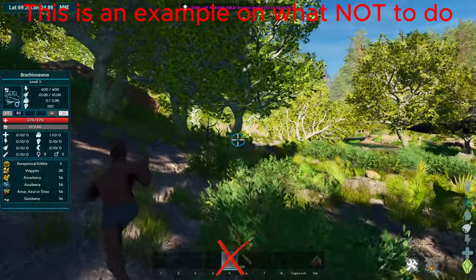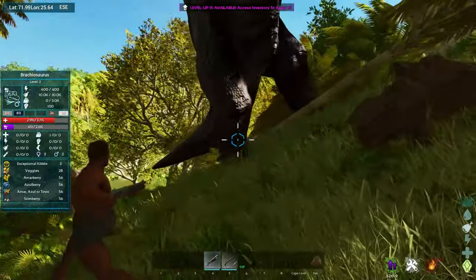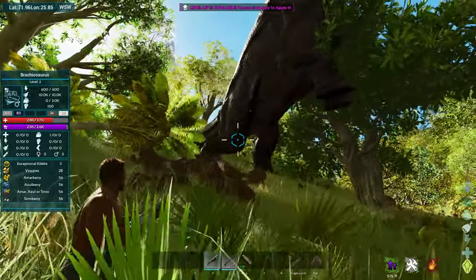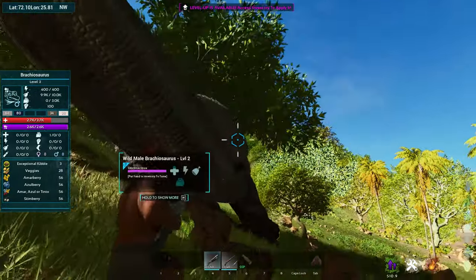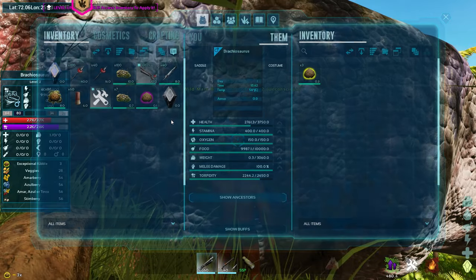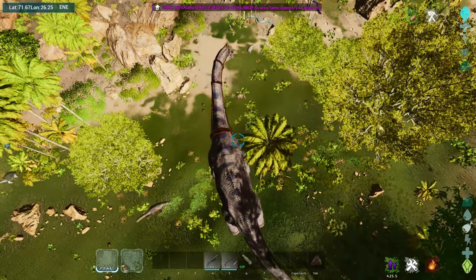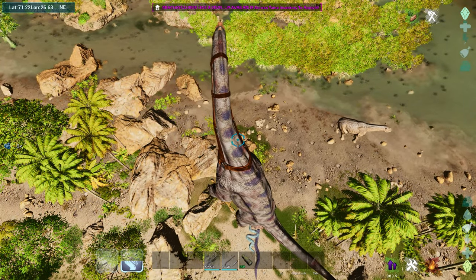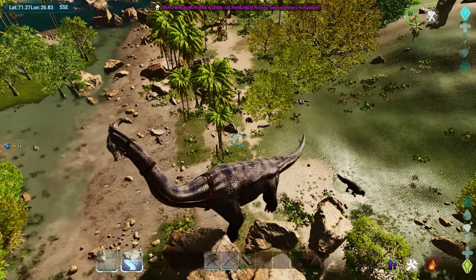The brachiosaurus is one of the more interesting tames — to knock it out you actually need to shoot it with regular bullets, like shotgun pellets. My recommendation is to use the shotgun as it makes it much easier. When the brachiosaurus is aggroed, try to make it go on its hind legs and shoot its back legs that are on the ground. You'll see that instead of doing damage, it's actually dealing torpor. Once it's knocked out, feed it extraordinary kibble. It has a taunt scream, can do a ground slam, and can farm flint, fiber, and other resources.